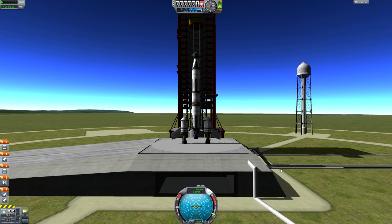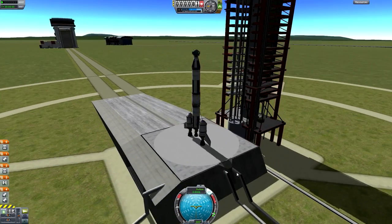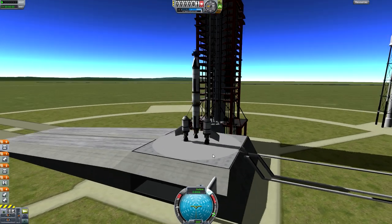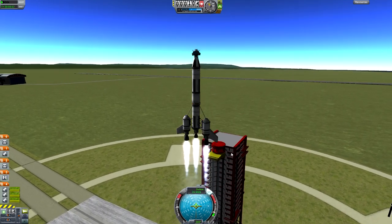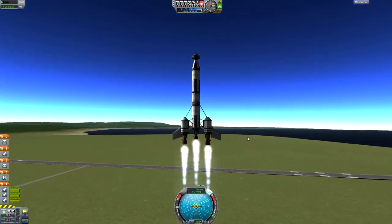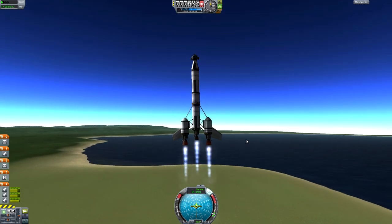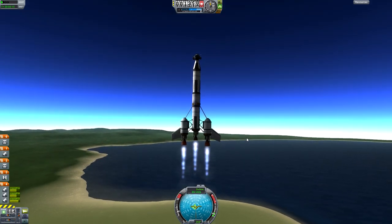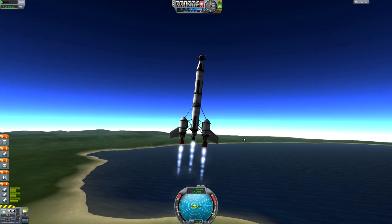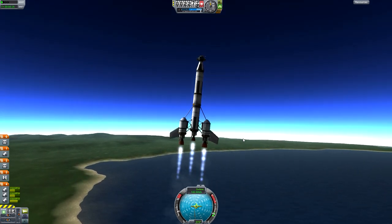We'll see what happens from here. Everybody hold on to your butts - launching in 3, 2, 1, liftoff. Velocity's going up pretty fast. I don't need it to go up that fast. SAS is not really helping me out here too much. I think what I'll do is I'll try to fly manually.